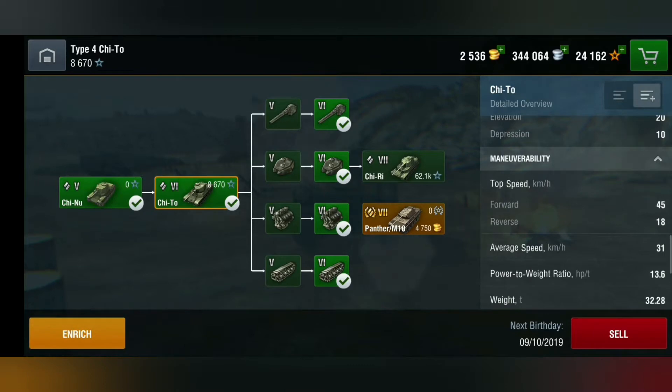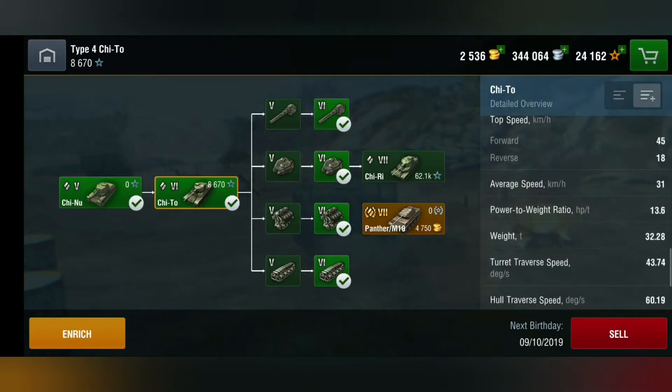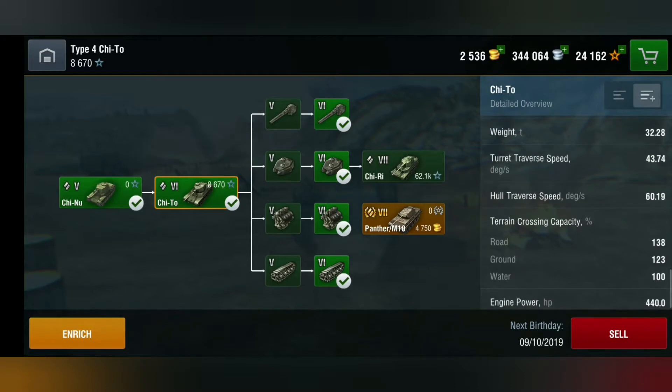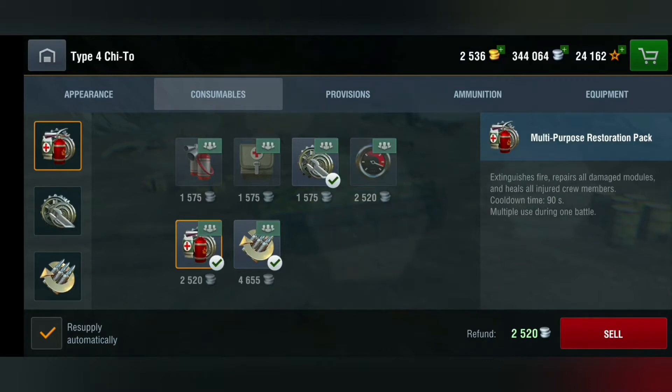Top speed is 45 km/h, but I wouldn't really count on that speed because it takes quite a bit of time to reach it. Reverse speed is 18 km/h, average weight is over 30 tons. Turret traverse speed is 43.8, hull traverse speed is 60.19. Ground crossing capacity is quite nice, but this tank is still sluggish overall.